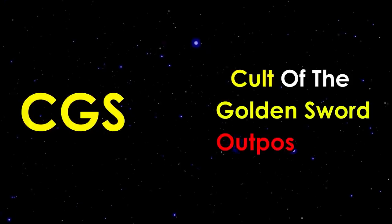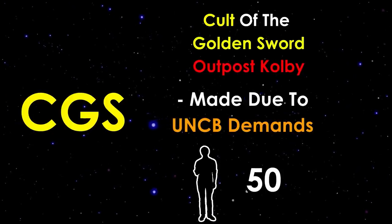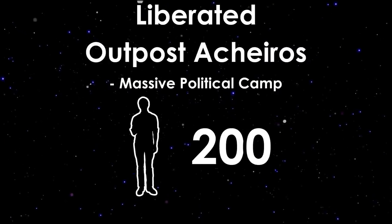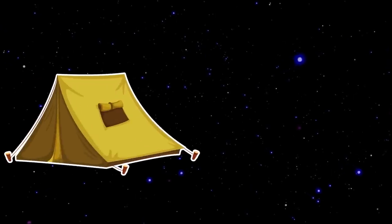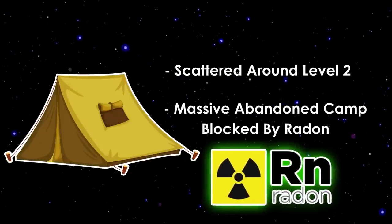A few big groups reside on Level 2, starting with the CGS, or Cult of the Golden Sword Outpost Colby — a group of around 50 treasure-hunting citizens on a quest for riches, created because any UNCB group must have an outpost. A much more threatening group is the Liberated in Outpost Akiros, a large political group of over 200 members holding high-ranking officials, with the base being heavily guarded. A massive abandoned camp also exists, blocked by a huge cloud of radioactive radon.